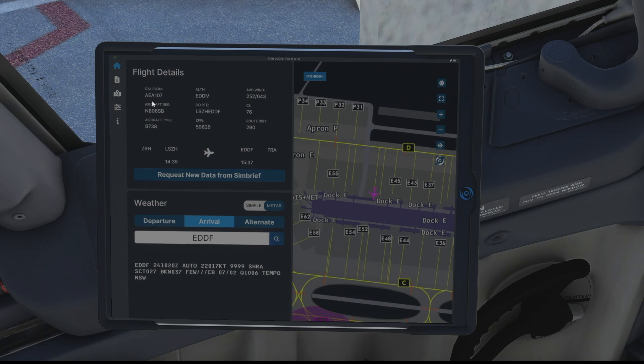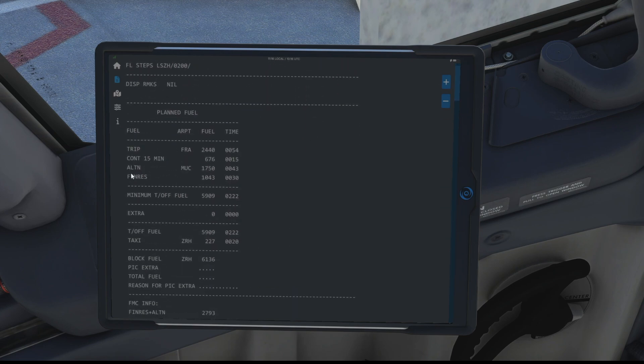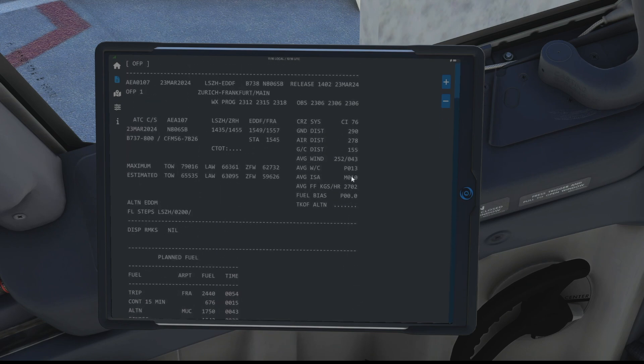Back over to the menu on the left hand side, the next button down is for our SimBrief flight plan and as you can see that's brought in all the data from our latest generated flight plan, so it gives us all our fuel, weights and routing - everything we need for our flight.